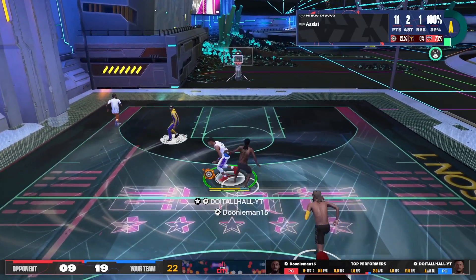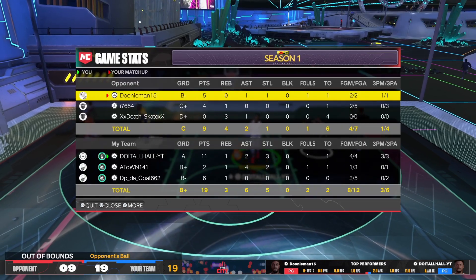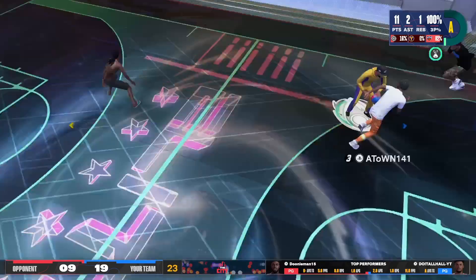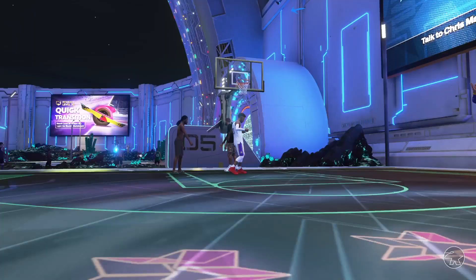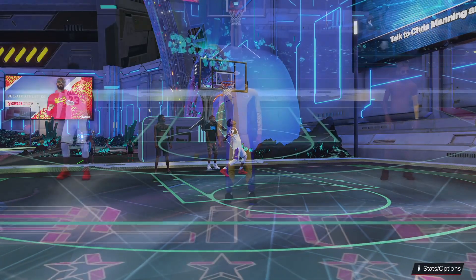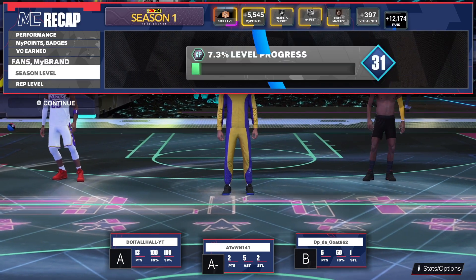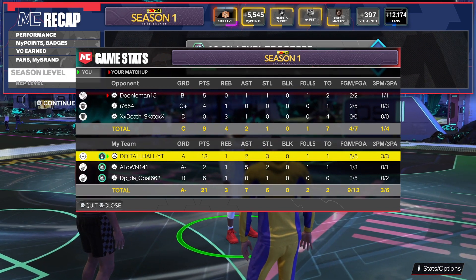We're on defense trying to get another stop — good defense by us though. They tried to throw it back, DP tipped the ball, A-Town got it, passed to me — I should have passed but there was goaltending on the center so we still got the two-point bag. We did win the game 21 to 9. I shot really, really well — 100% from the three-point line, three for three. Don't think I'm just showing games where I make my shots — I miss some too. But this jump shot is very smooth, very fast, very easy to time. Add it to your builds and let me know if it worked for you.